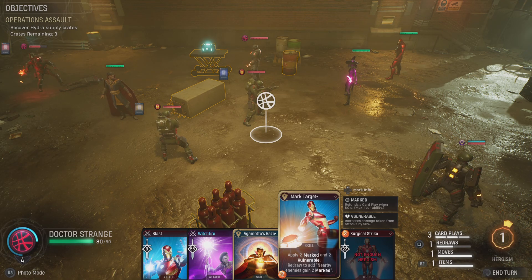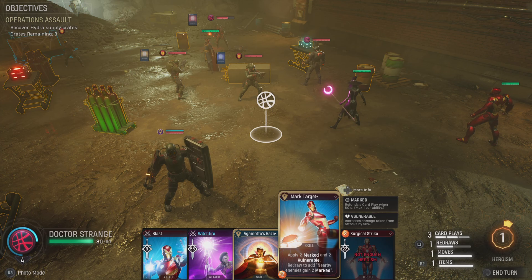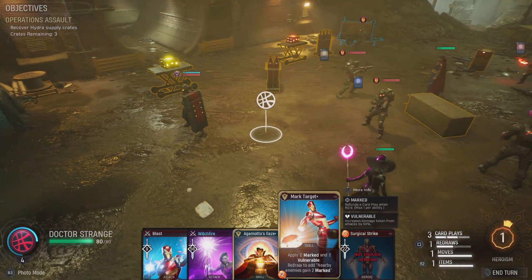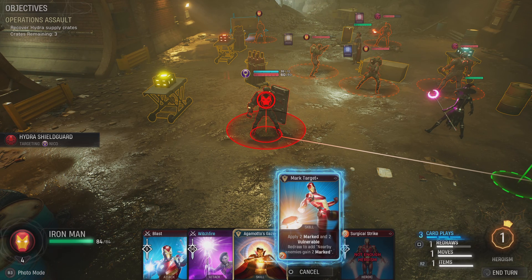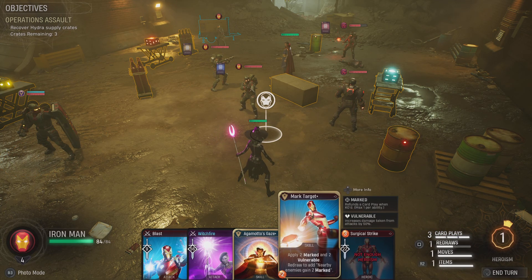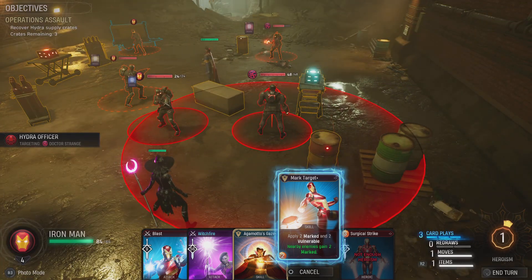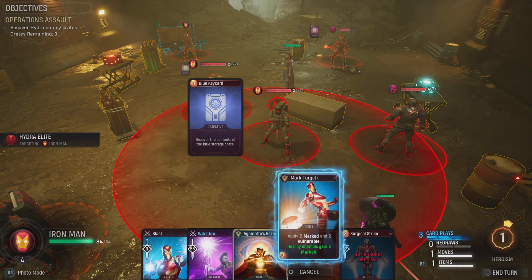This card adds two marked and two vulnerable - redraw to add nearby enemies, gain two mark. I probably want to mark the big guys, the shield guy. I need to check the range to see how many I can get. If I reposition here I can get three of them marked - that's pretty big. As much as I want the shield guy, getting three marked with this is the better play.